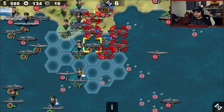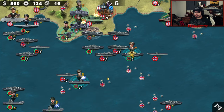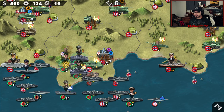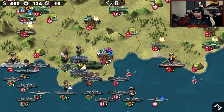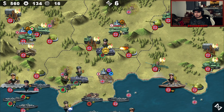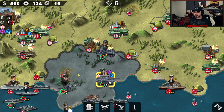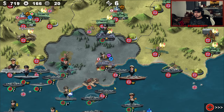All right, we got the dock. We'll pump the subs out, get Nimitz working on him as well. So we'll get Monstein and Guderian to work on London. Lieb and Rommel can go handle — oh, he moved.